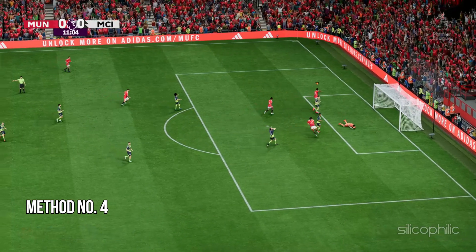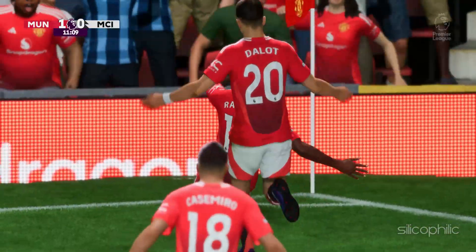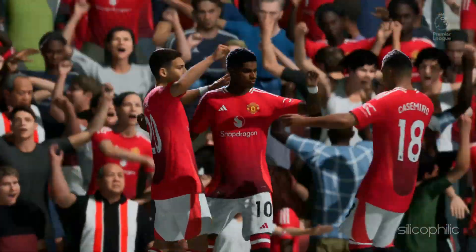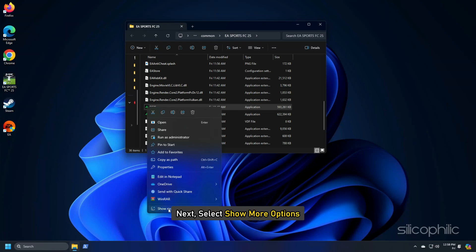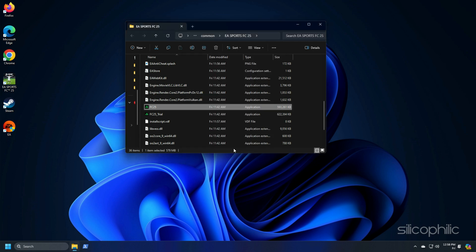Method 4: Run FC-25 with administrative privileges. You can run the game with administrative privileges, as sometimes the game files may require them to run. Right-click on the application you use to launch the game, select Show More Options, open Properties, go to the Compatibility tab, check the box for Run this program as an administrator, then click Apply and OK to save the changes.